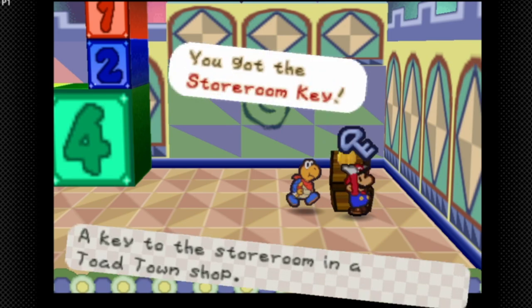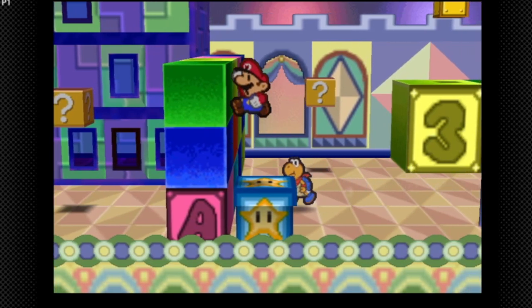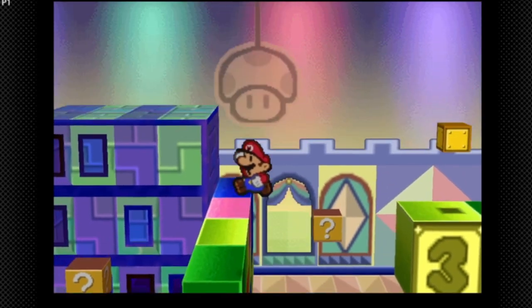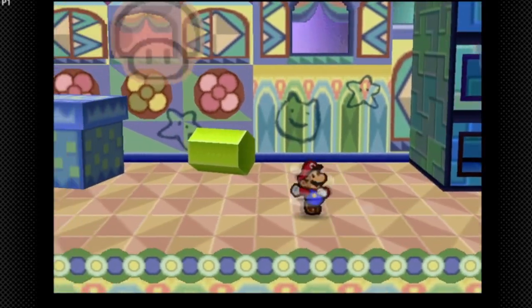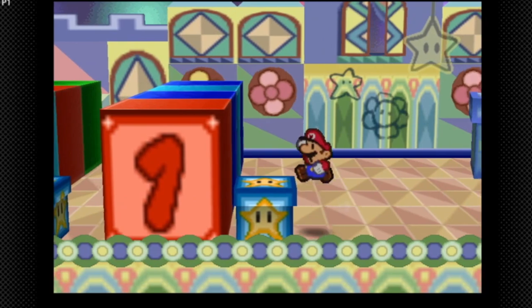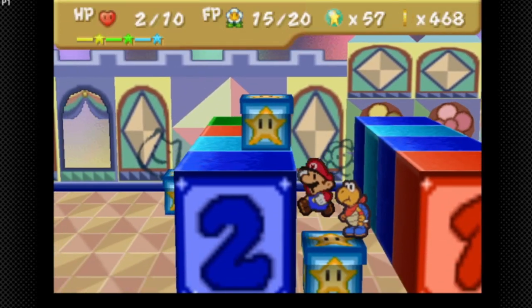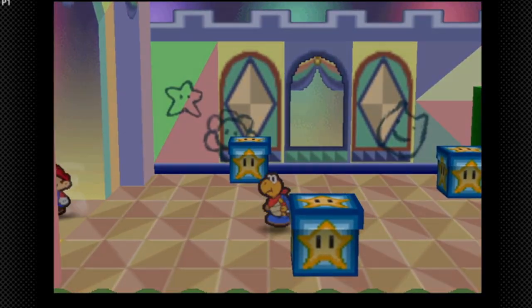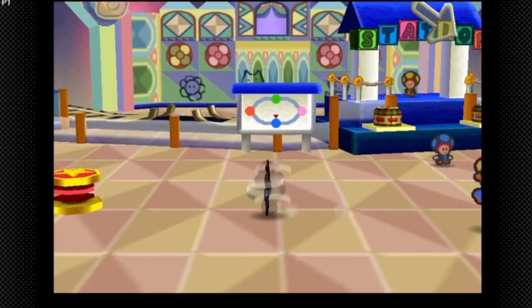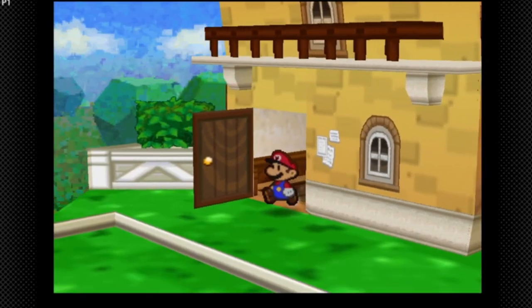Go here and we get the Storeroom Key. We might as well go back to Toad Town and see what we can do. There's one person in Toad Town that needs the Storeroom Key. I think I'll try to keep myself in danger strats for the remainder of this chapter — maybe not too much though, we'll play it by ear.